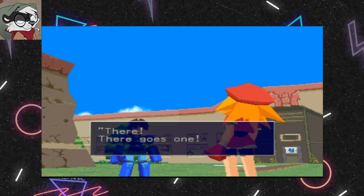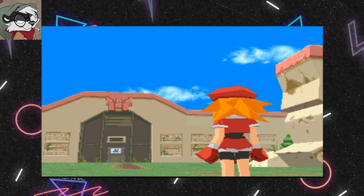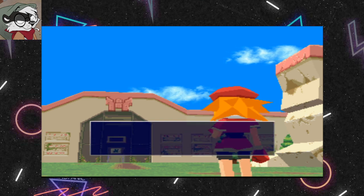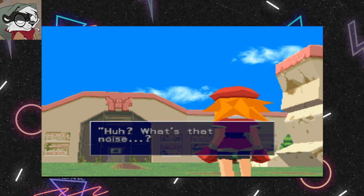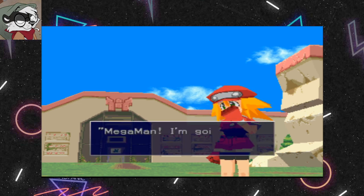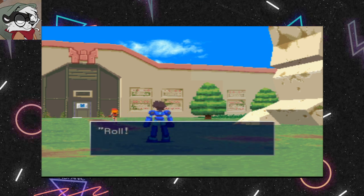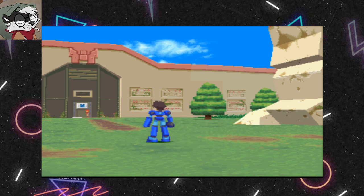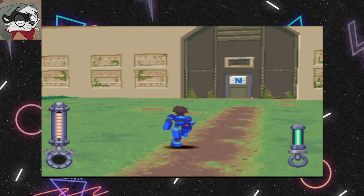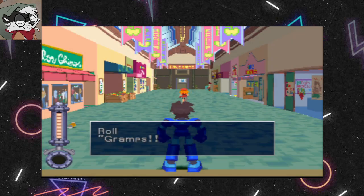There goes one of the ships. 'What's that noise? Sounds like — oh no, they're attacking the city! Gramps is still in there!' Roll says she's going to go make sure he's all right — and with that dramatic moment I'll call this episode here. When we return we'll be fighting pirates. Remember to stay awesome — life stinks, play some games. You've been great, have an amazing day!